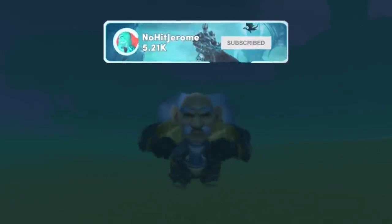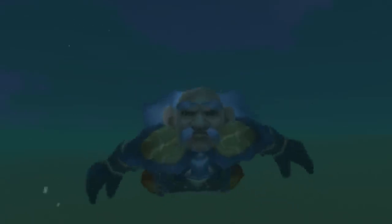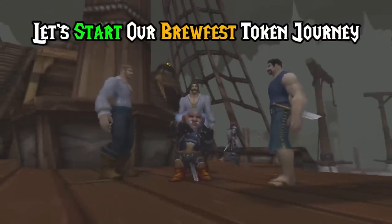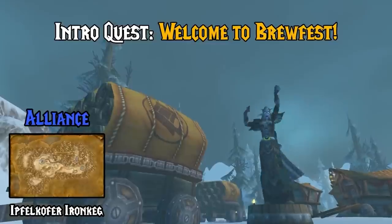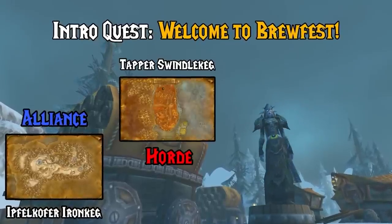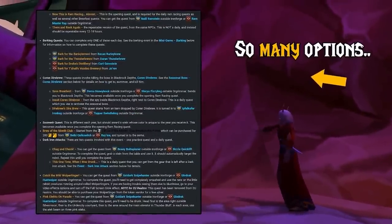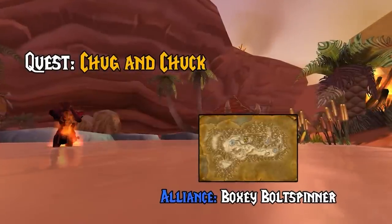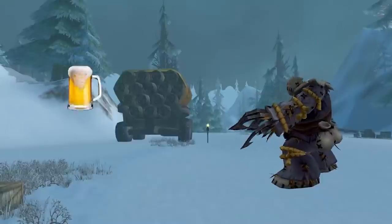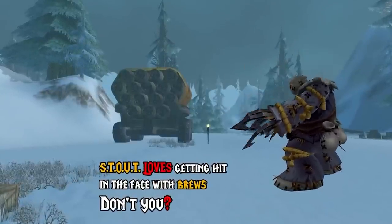Before we talk about earning Brewfest tokens fast, hit the like button, click the notification bell, and subscribe to keep the ale flowing. Let's start our Brewfest token journey. First up, complete the Welcome to Brewfest quest from Ifra Coffer Iron Keg in Dun Morogh or Tapper Swindle Keg in Durotar. From here, we have several quest options for free prize tokens. Chug and Chuck gives 10 Brewfest tokens, starting from Boxy Bolt Spinner or Bizzle Quick Lift.